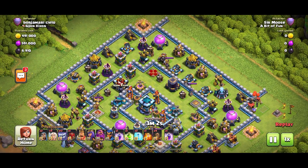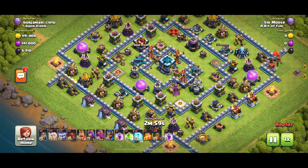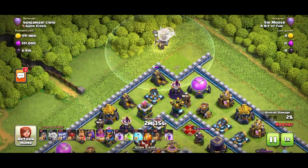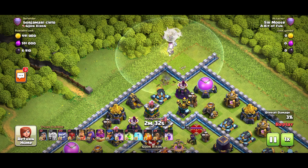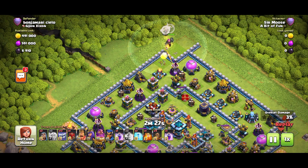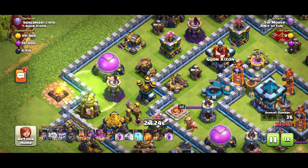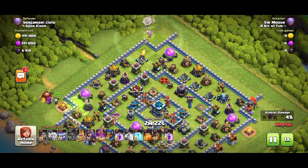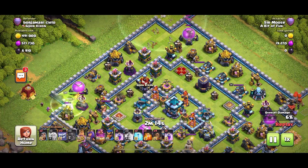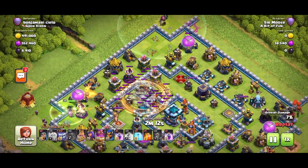Even with centralised Town Hall bases, the four healers are key. If you have one of these bases and you don't have healers, you can't do a Grand Warden walk. I do think it's important for these sorts of bases that you start with a Grand Warden walk. If you're not sure how to do it, ask me in the video comments. You need to clear one side with a Grand Warden, then use a Jump Spell on the other side and let the King go in with a couple of Yetis or the Siege Barracks to clear the other side. Otherwise your troops will just go left and right and ignore the core of the base, giving you only one star.